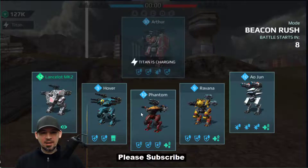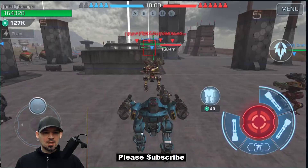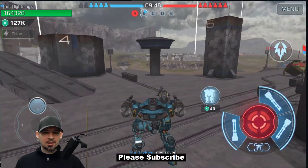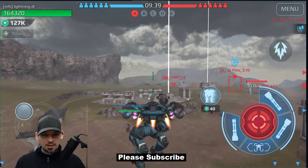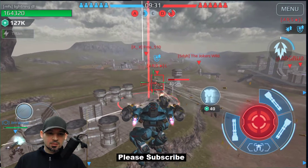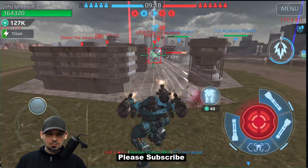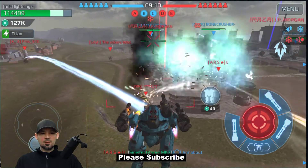Wait times don't seem too bad today. I'm actually gonna start off with the Hover — this is really a fun robot to play. I'm gonna head this way. The Ao Jun seems to be heading for the very back, so I'm gonna come back this way and try to back up some of my teammates. I'm gonna jump because jumping often avoids the rockets.